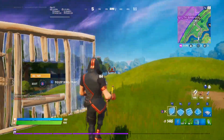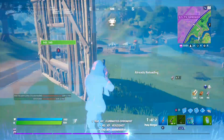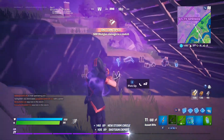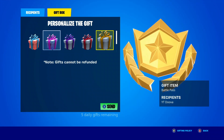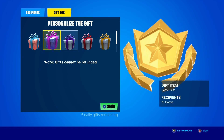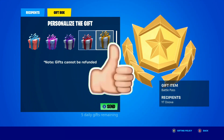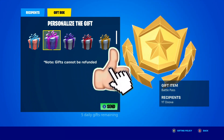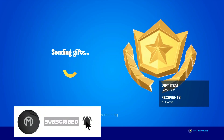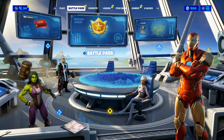That is right guys, we are going to be getting a Black Panther skin here in Fortnite. In this video, I'm going to be telling you the release date and everything you need to know about it. You guys genuinely do not want to miss this. But just before we get into it, I do gift my subscribers all the time here on the channel. So if you want the chance to receive a free gift from me in Fortnite, all you have to do is smash the like button down below and subscribe to the channel with the post notification bell turned on. Once you've done that, comment your Epic Games username down below in the comment section so I can add you guys on Fortnite and send you a free gift.